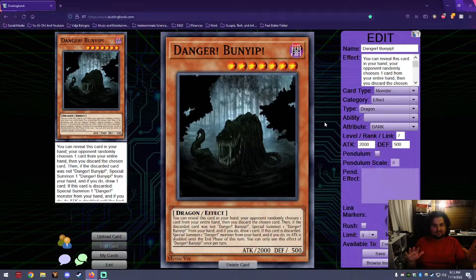Next is Danger Bunyip. The Bunyip is a mysterious creature — some describe it as a semi-aquatic marsupial, which is crazy. I designed it as a weird furry swamp dragon, almost like a certain hard-to-kill SCP reptile. If Bunyip is discarded, you special summon a Danger from your hand and its attack is doubled until the end phase. So you ditch Bunyip, special summon Bigfoot or Yeti, and now you've got 6000 attack. Bunyip is also the first dragon among my Danger monster designs.